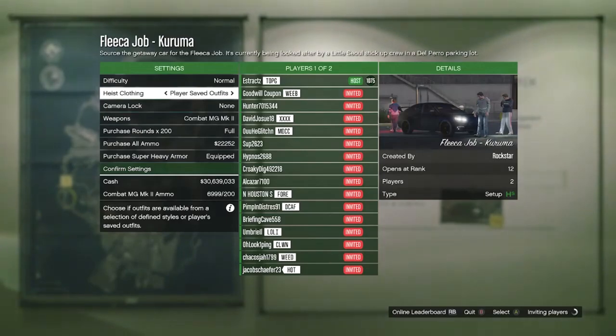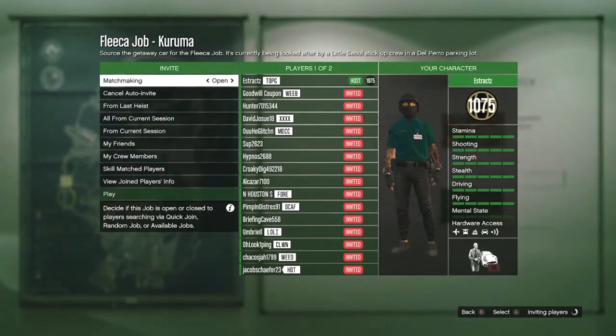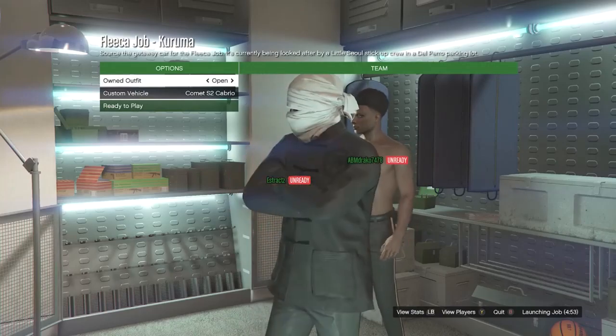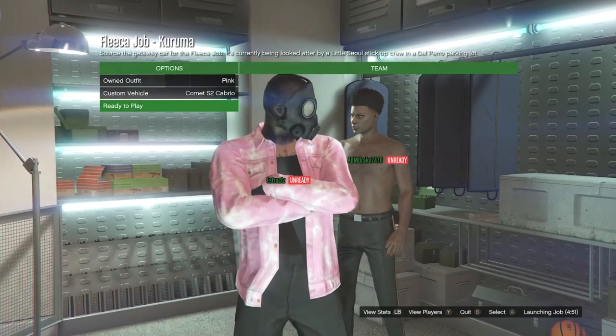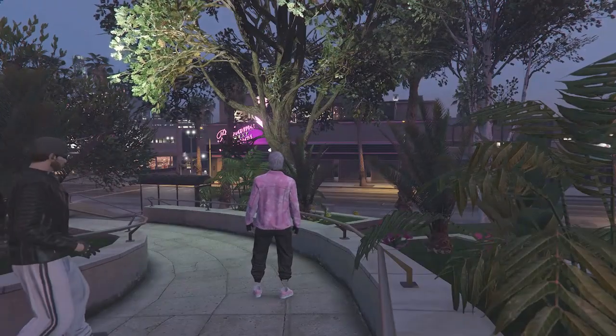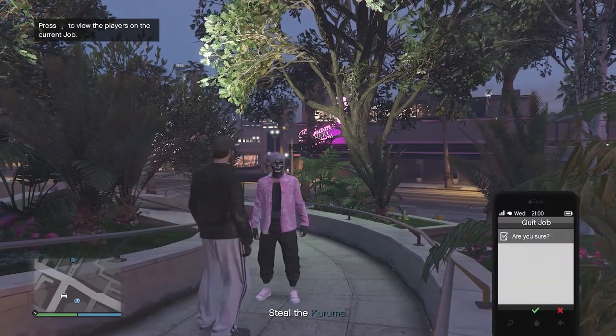When you load into the Kuruma job or heist, set your heist clothing to player saved outfits. After setting that, confirm your settings and invite a friend — when someone joins, launch the job. Once you're in, scroll to the slot where you saved the outfit, hit ready to play. When you load into the job, pull up your phone and quit the job from your phone.